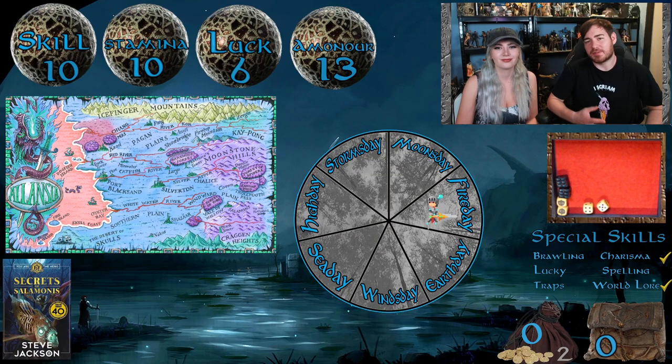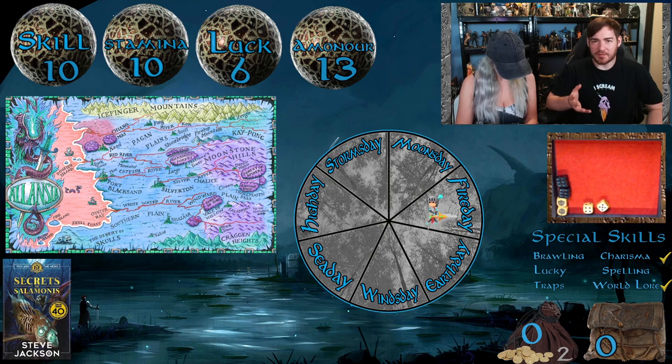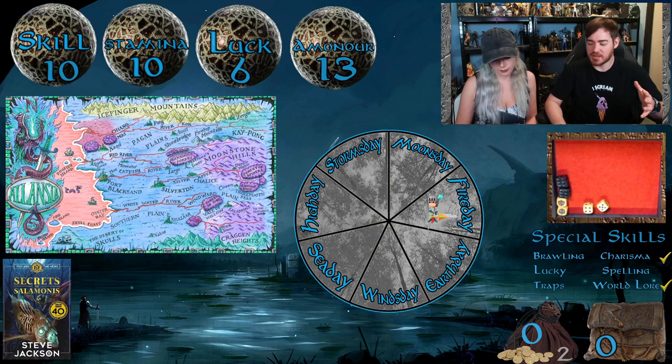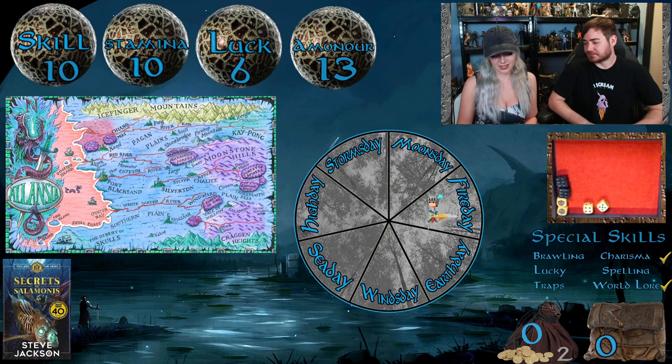Welcome back to part three of our playthrough of Fighting Fantasy: Secrets of Salamonis by Steve Jackson. In the previous part we ended up killing the Ratapilla, finally getting back to where we were supposed to be. We came across the old master who gave us a list of different quests. We spent about six hours deciphering what items we might need and we have zero gold, so we've decided to go with the pest control quest.